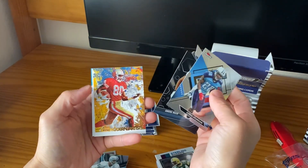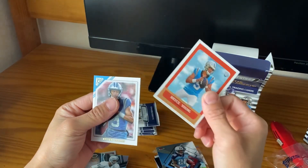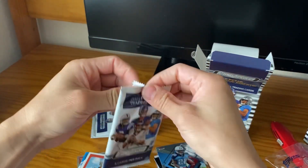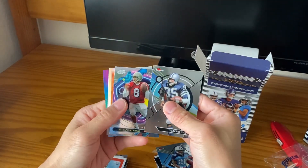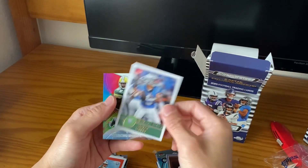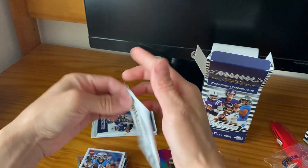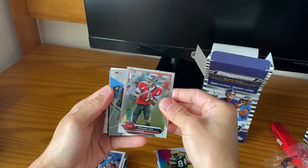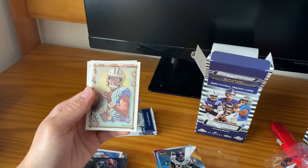Come on, we gotta hit a numbered card or something, or a nice Stroud. Bryce Young again — and another Bryce Young. Am I just gonna get all Bryce? He didn't even play well opening season. Chris Johnson on the sepias — oh my god, I'm getting nothing but Bryces.